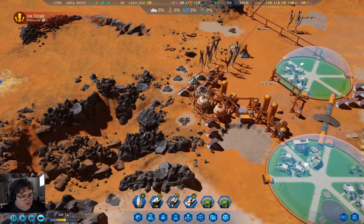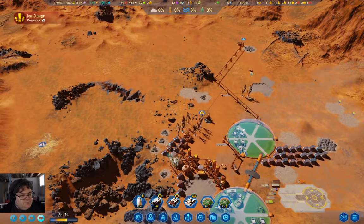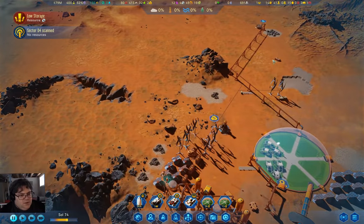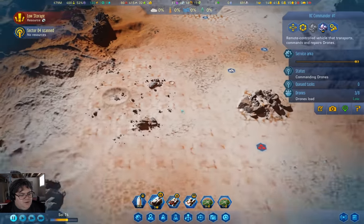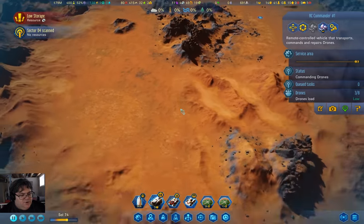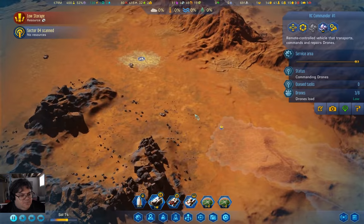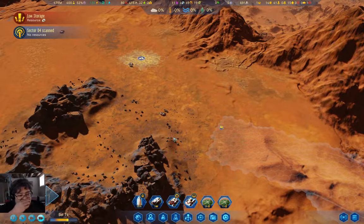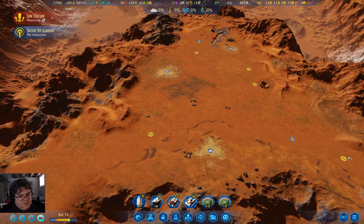We still have lots of concrete, so we're good there. I'm going to actually take this drone commander down over here.